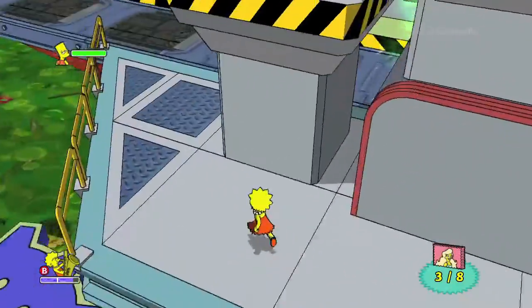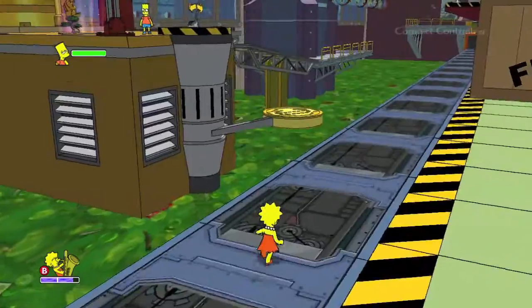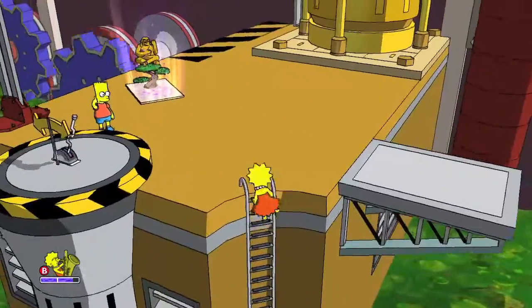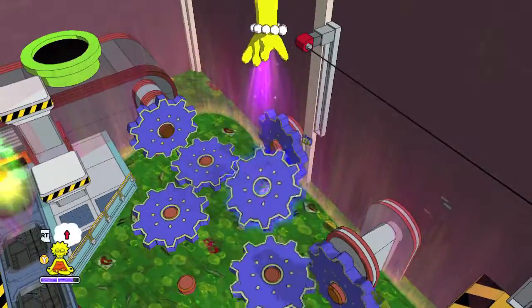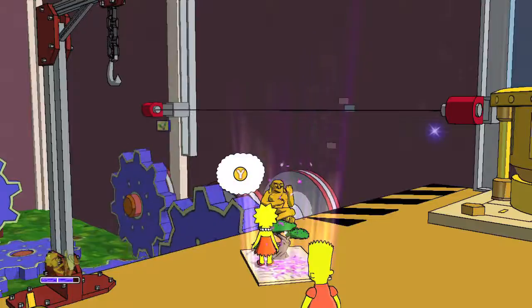This time you want to move the gears differently so you can get to Bart's collectible. Head on over here, head back to the station, and then move this gear right over here. That should get you to the zipline lower down.